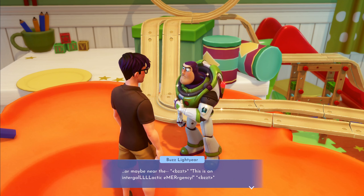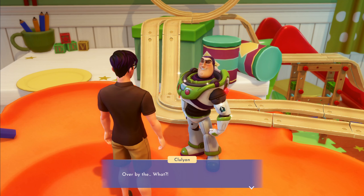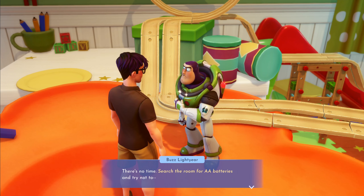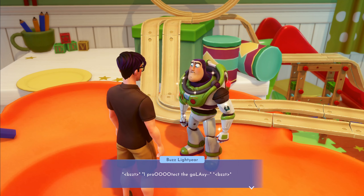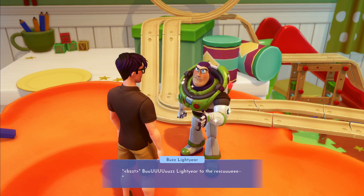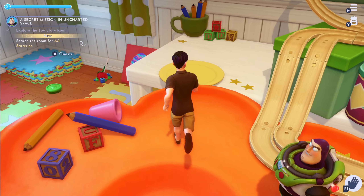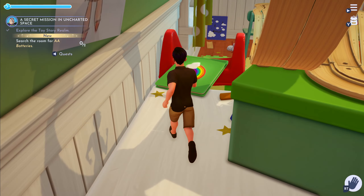"Say no more - why don't you just stay here while I find you some new batteries?" Buzz says: "There should be spares around the room - check over by the closet, or maybe near the... this is an intergalactic emergency! There's no time - search the room for AA batteries!" Alright, let's go find some batteries!